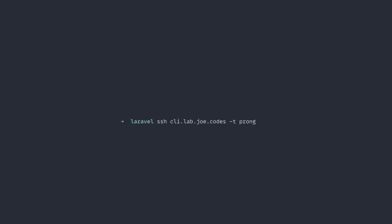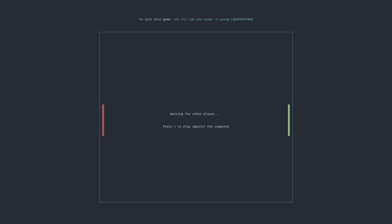All you do is type in the command: SSH cli.lab.joe.codes/t-pong. And there it is. Now we hit start and we can either wait for other players or press C to play against the computer. So let's play against the computer.